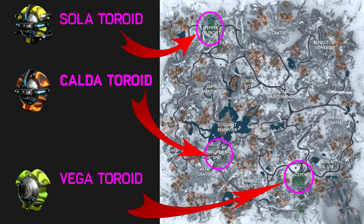On the Orb Vallis map, which you're seeing right now, there are three different locations where these items will drop from enemies that you kill in that Corpus base. Top left is an area called the Temple of Prophet — this is where the Sola Toroids drop. Over on the left near the Pearl is an area called the Enrichment Labs — enemies killed here have a chance to drop the Calda Toroids. And on the bottom right we have the Spaceport, where enemies have a chance to drop the Vega Toroids.